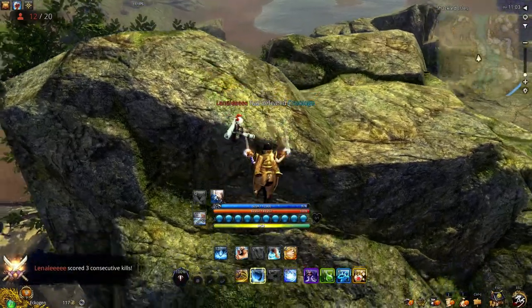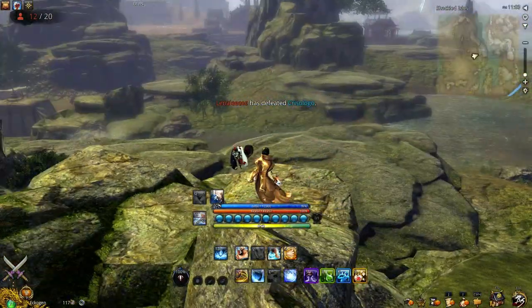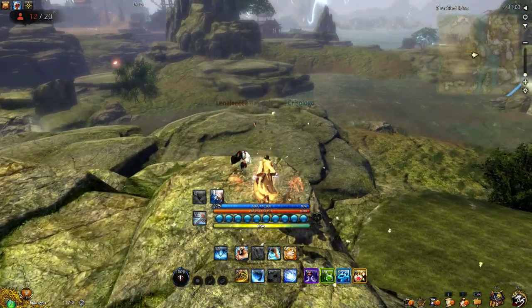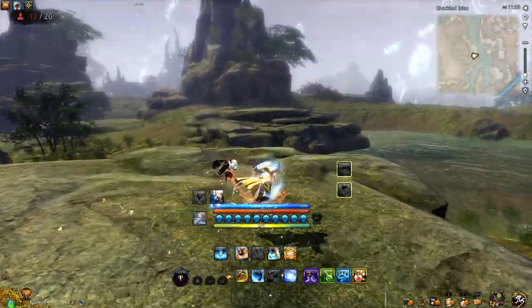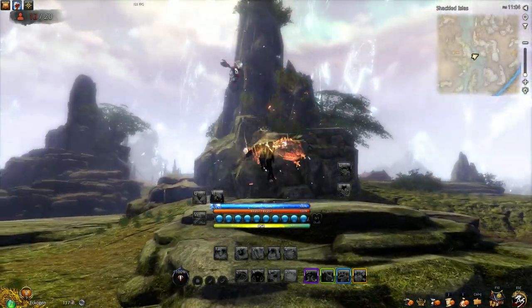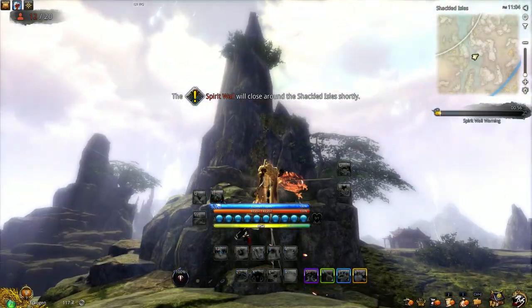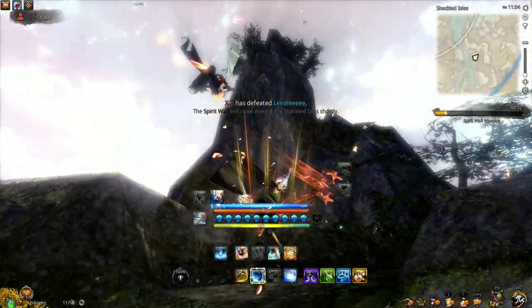The map, in my opinion, is a bit too large for 20 players. With the ability to wall dash, and since player names are disabled, people can easily hide in buildings, bushes, trees, or on top of mountains. The white circle will indicate where the next safe zone will be established.